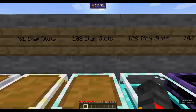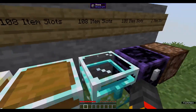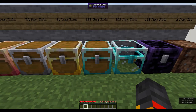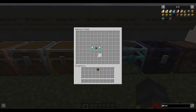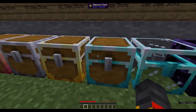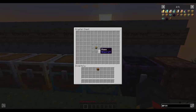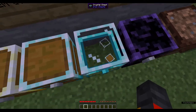Next we have three chests that all share 108 item slots: the diamond chest, the crystal chest, and the obsidian chest. The crystal and obsidian chests are just cosmetic alternatives if you don't like the look of the diamond chest. The diamond chest is made with a gold chest in the middle, two diamonds on the sides, and glass across the bottom and top. If you prefer the crystal chest, you craft it by surrounding a diamond chest with glass.